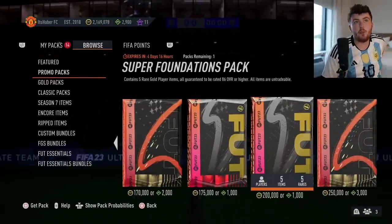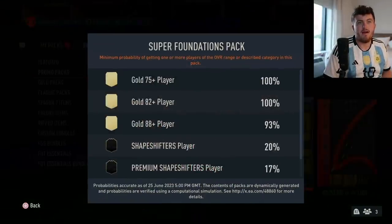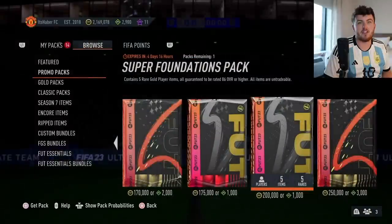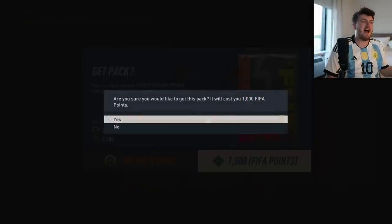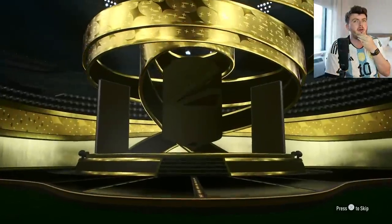EA also dropped a Super Foundations pack containing five rare gold players, all guaranteed to be 86 or higher. So of course we're opening these as well. There's a 20% chance of a Shapeshifter, 17% of a premium, and 11% of a Shapeshifter icon. I doubt we get a Shapeshifter, but we'll open it anyway. Maybe we get lucky - fingers crossed, come on EA.